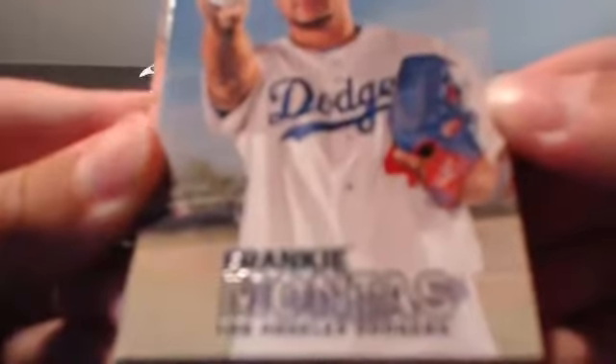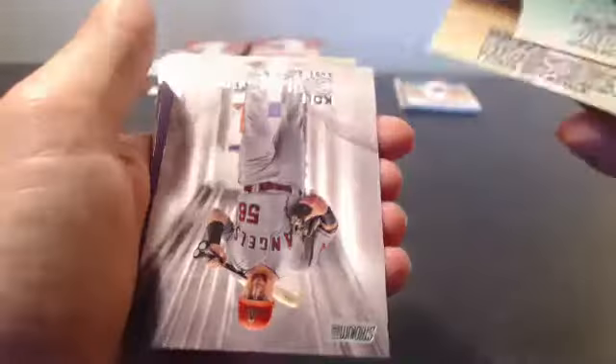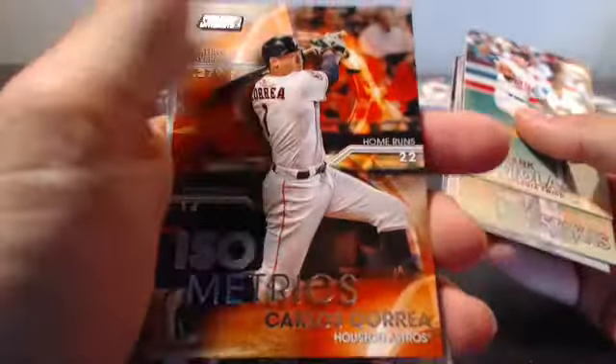Good luck. We've got Frankie Montes, Hector Rondon, Wade Davis, Eric Hosmer — and oh, an insert there for the Rockies. We've got a David Peralta, and some of these may be photo variations, so you guys are going to have to help me out on that. Got a Frank Viola, Mike Moustakas, a Kole Calhoun — is that an insert? I don't think so. Brett Gardner, and a Carlos Correa — Isometrics for the Astros. Nice card.